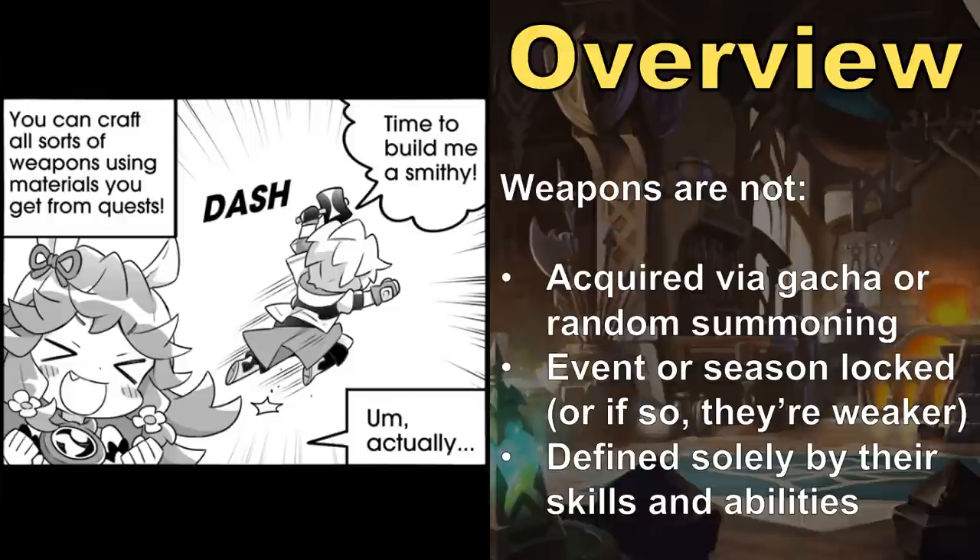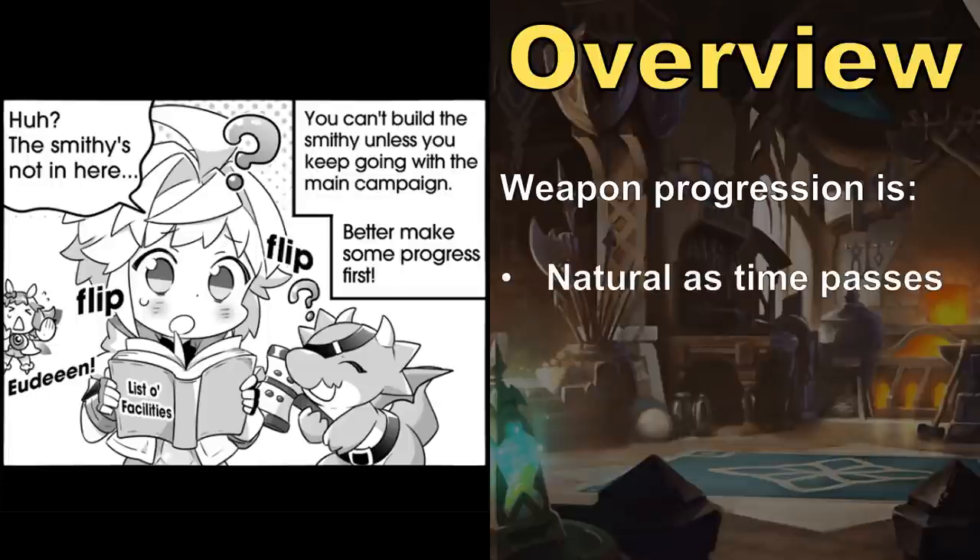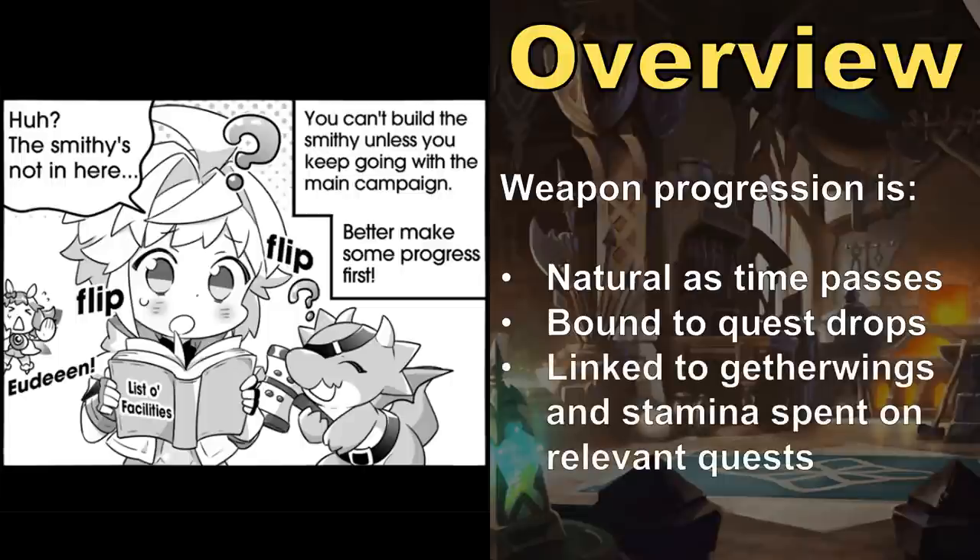The flip side is that weapons are also narrow in use, limited by weapon type and to a lesser extent by elemental attunement. There is also a small amount of event gating when it comes to crafting when twinkling sand is required, but most other crafting materials are limited only by players' stamina, wings, and time spent playing the game. This may also apply somewhat to Dragon and Wyrmprint collections, but the longer you play, the larger your arsenal of weapons will become naturally over time. The other big differentiator between weapons and other types of equipment is that weapons are fundamentally linked to the Halidom and quests in ways that Wyrmprints and Dragons aren't.